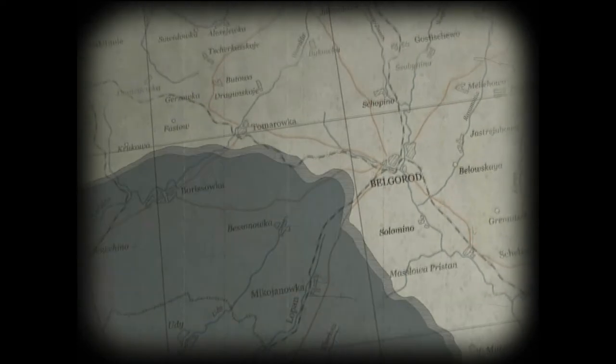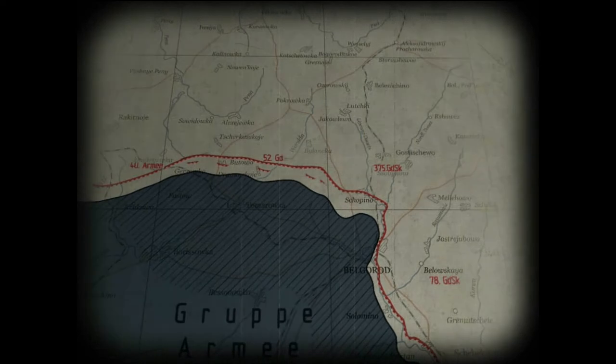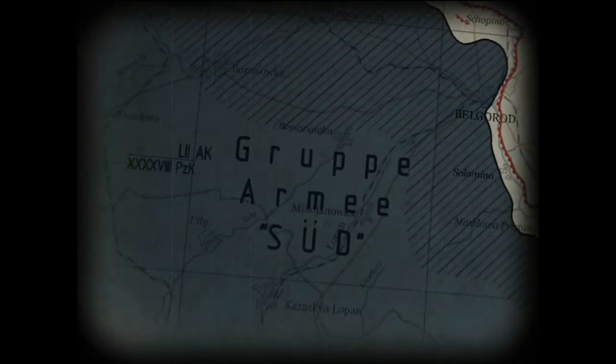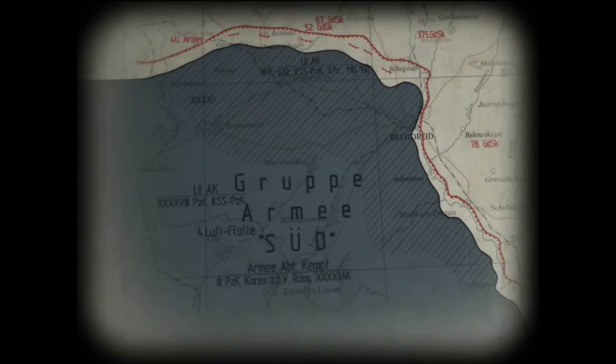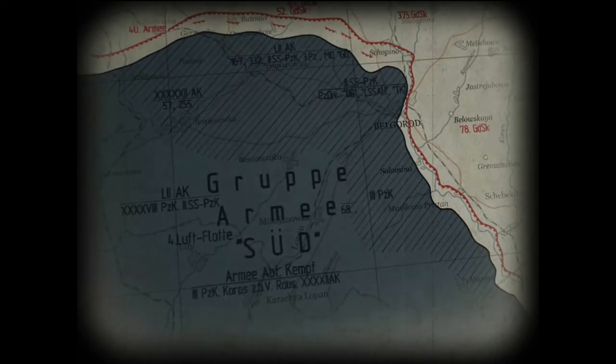The Wehrmacht's main attack force consisted of 50 divisions, including 16 tank and motorized forces and various separate units totaling over 900,000 soldiers, about 10,000 heavy guns and mine throwers, and 2,700 tanks and assault guns. The ground forces were supported by the aircraft of the 4th and 6th air fleets, which had approximately 2,050 planes at their disposal.